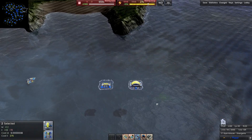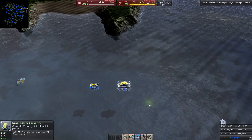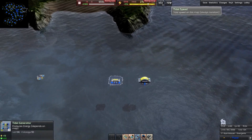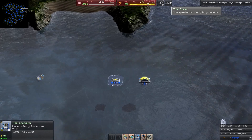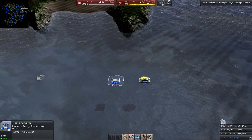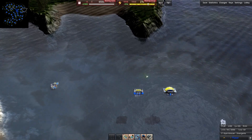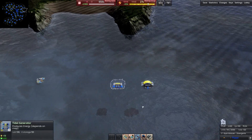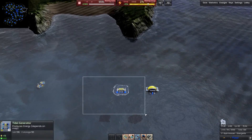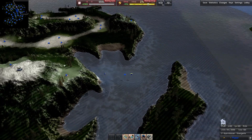We have a couple more T1 structures over here. The energy converter converts energy into metal for your advantage — basically the same as the other one already discussed. And here we have the tidal generator, which is another map-dependent statistic. It doesn't change while you're in the map, but it does vary from map to map. Generally speaking, anything above 15 is going to be efficient, anything above 20 is going to be super efficient, and the higher you get, it just becomes even more efficient — to the point where you basically just want to build tidal generators.